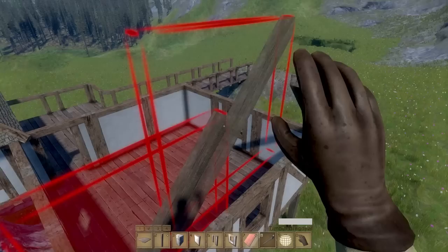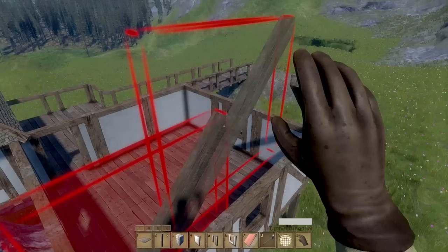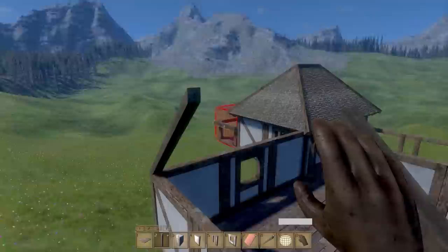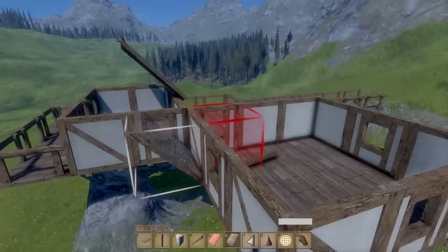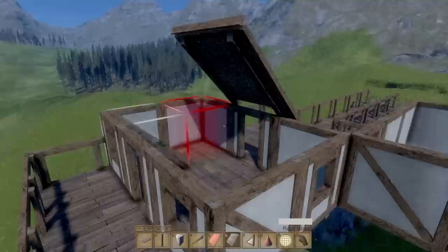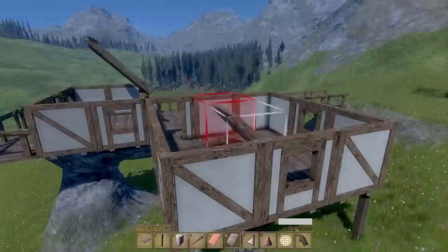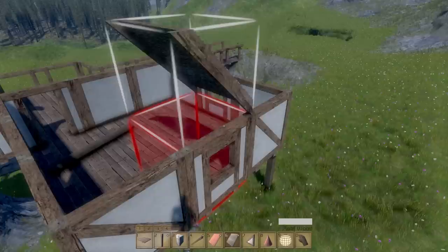There we go - and then we got a couple there. Let's take one of these and put them across. It's not letting me place it - it's putting it in the wrong spot. I spent like 20 minutes trying to figure out how to get these roofs on. I actually deleted this roof trying to figure out how they built it, and I put a couple pieces of wood in there - the whole thing collapsed. So what I did was I reloaded the game so I didn't lose the building, and now the roofing seems to work. So if you're having problems with the roofing, just reload the game.